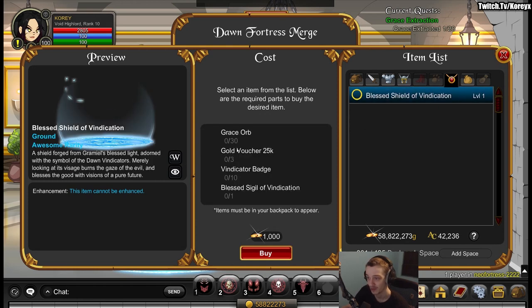I did actually farm this one. The sigil and all this stuff drops from the boss. The Sigil of Vindication is a ground rune drop at a 1% drop rate. The Vindicator Badges drop off the boss as well. The orbs you can actually get from the boss at a faster rate than from the mob, so if you're quick-killing the boss it might actually be faster than mob farming for the orbs. Keep that in mind — I just recommend doing the boss farm when going for this item.